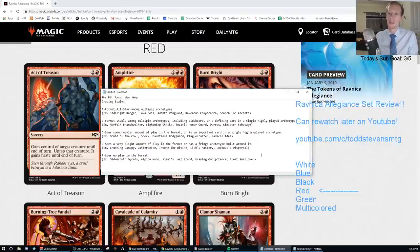A B is a format staple among multiple archetypes, including sideboard cards, or a defining card in a single highly played archetype. Examples include Merfolk Branchwalker, Lightning Strike, Tocatli Honor Guard, Duress, or Sinister Sabotage. A C is a card that will see some regular play in the format, or is a really important card in a single highly played archetype — cards like Druid of the Cowl, Shock, Dauntless Bodyguard, Plaguecrafter, or Radical Idea.